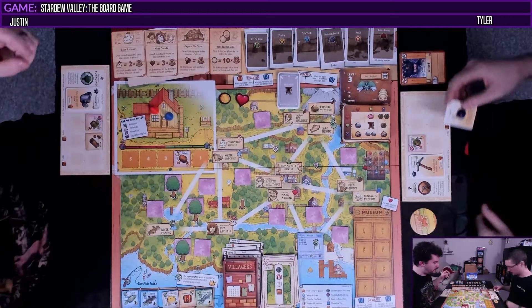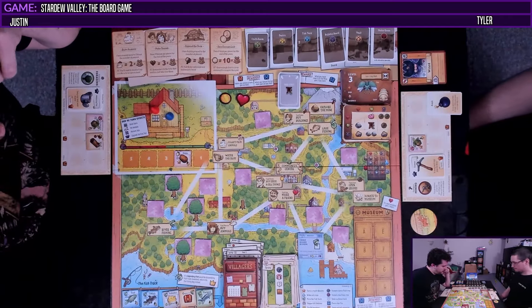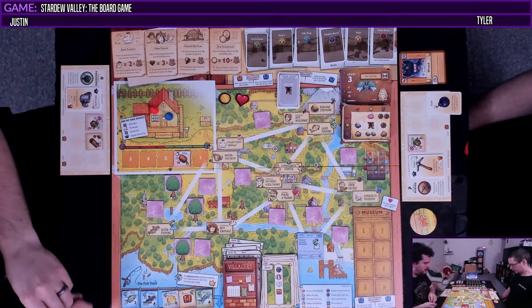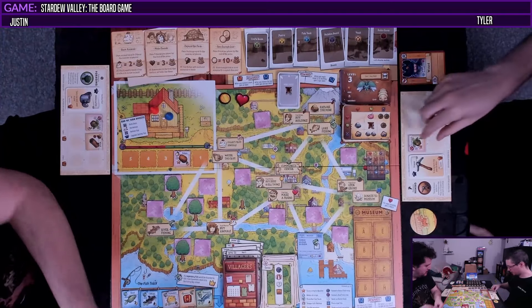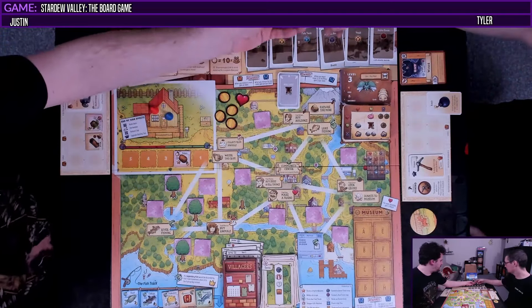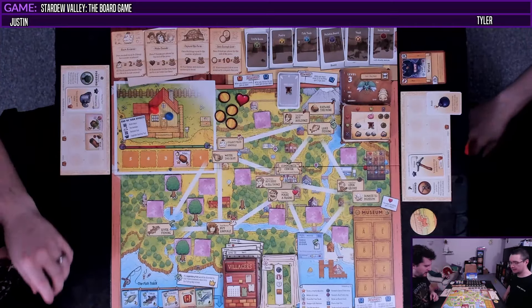Do you want to sell your horseradish or try to befriend someone with it? Yours is a premium one — maybe we sell it for money. I'll sell the horseradish — that's three. It's going to get discarded because it was a special tile.